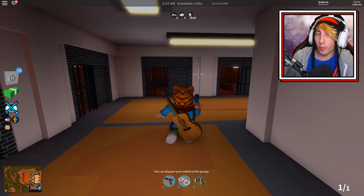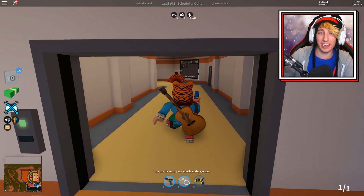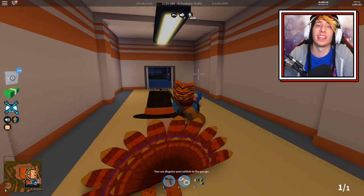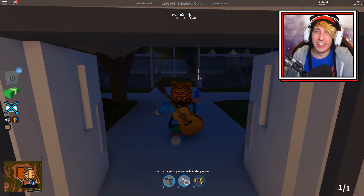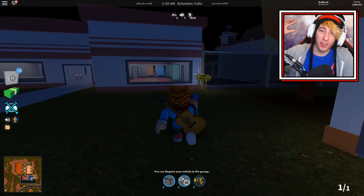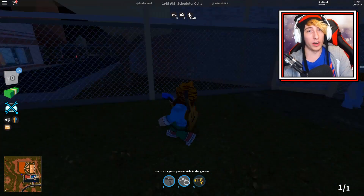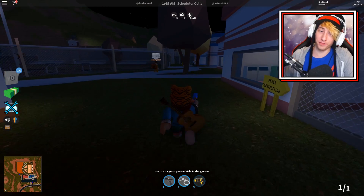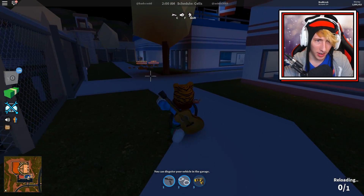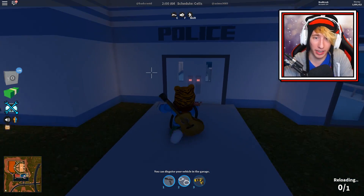So there you have it — that is the brand new McLaren 720s coming into Roblox Jailbreak. Whether or not it'll be faster than the Bugatti in-game is another question, because the developers could simply make it faster than the Bugatti if they want to. But in a real-world situation, the McLaren is a little bit slower than the Bugatti — so what that means for the in-game car isn't certain.